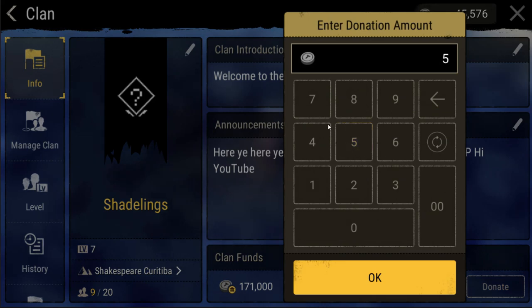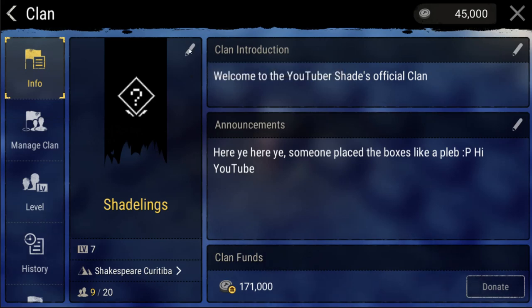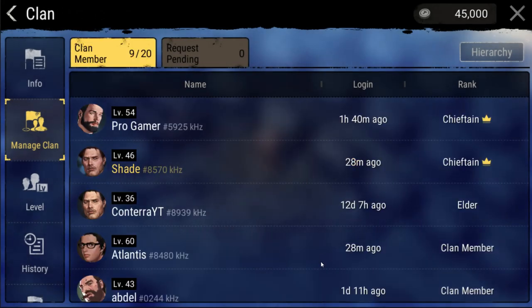From here you are also able to post announcements to the clan. The main feature of this tab is the donate to clan button, as without donations you will not be able to build a clan base. The manage clan tab will list all of your clan members and pending clan requests.